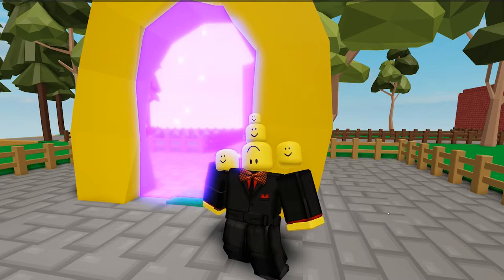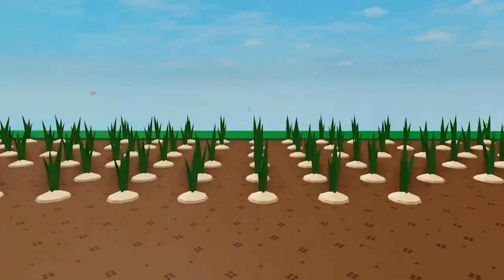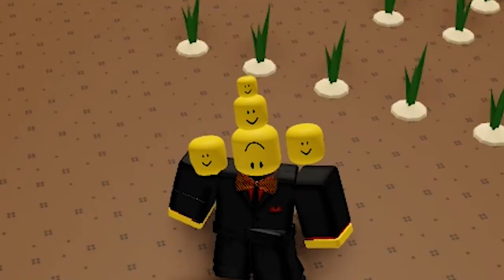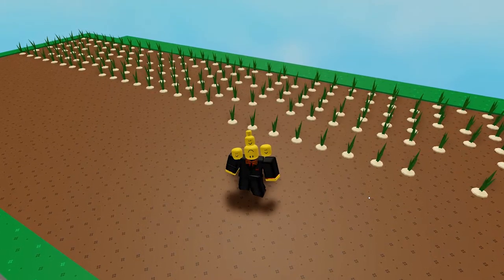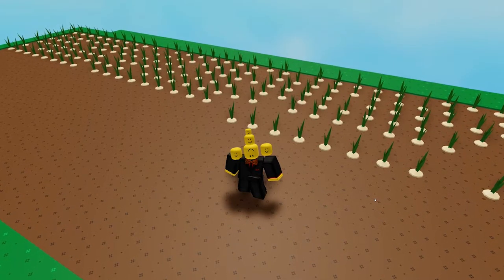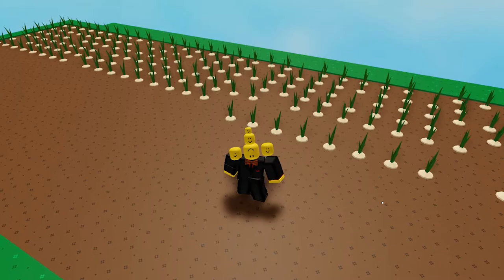The first segment that you will find is the one behind the golden portal, and that is the onion field. The onion field is pretty straightforward — it's a giant field filled with onions. It's not filled all the way in how I like it to be, but I use this mainly for some extra cash. Sometimes you need some cash really fast, and this is a great method of getting cash really fast.